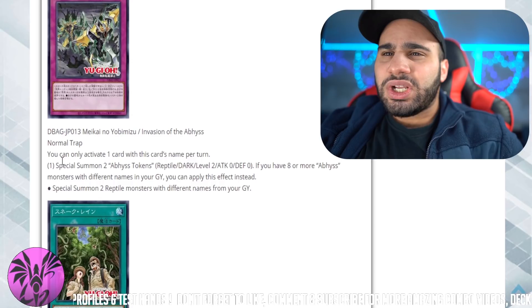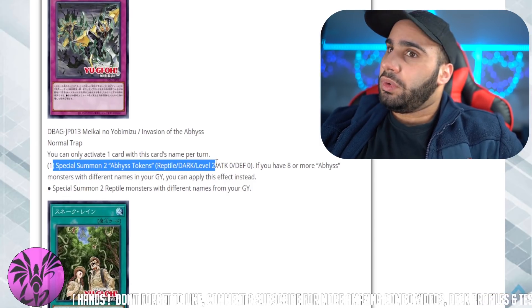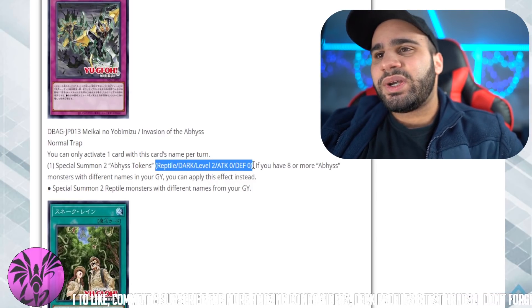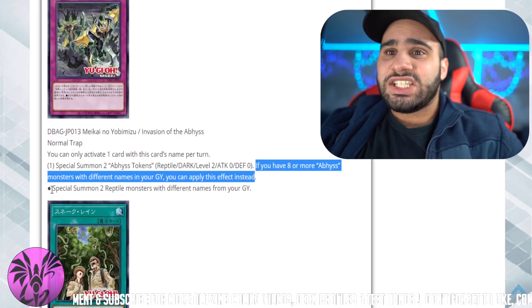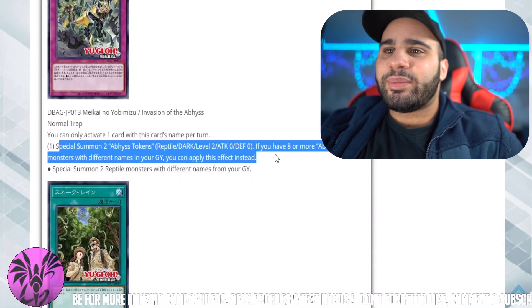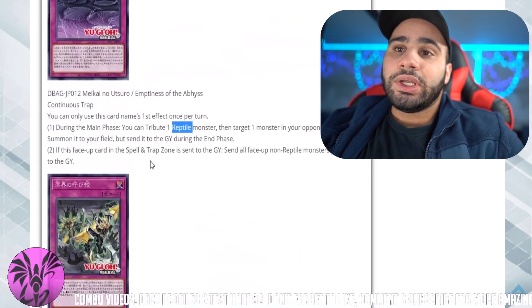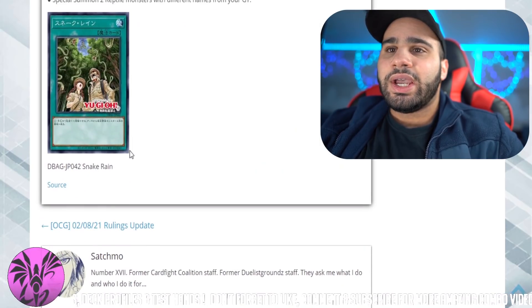Invasion of the Abyss — normal trap. You can only activate one card with this card's name once per turn. Special summon two Abyss tokens — reptile, level two. So you're gonna have to play Link Spider and not Link Rebo. If you have eight or more Abyss monsters with different names in your graveyard, you can apply this effect instead: special summon two reptile monsters with different names from your graveyard. It's not gonna come up too much, and Scapegoat is still kind of better — but the tokens that you summon are reptiles which would allow you to tribute over all those guys. I mean, I think I would still play Scapegoat in this deck.